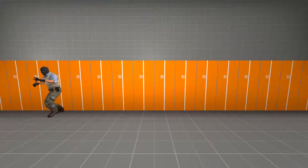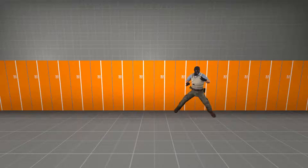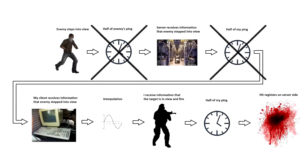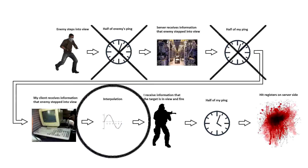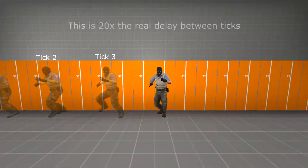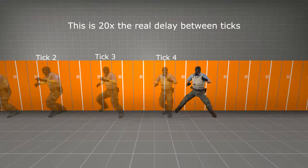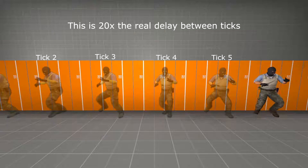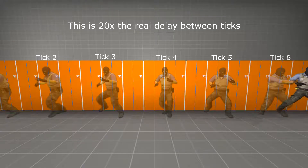When you see a player run smoothly across your screen, what you're really seeing is an interpolated estimation of their position between ticks. To explain, let's first imagine there's absolutely no ping between the player you see, the server, and yourself, so the only delay between perspectives is entirely interpolation. I've exaggerated the delay you'll see in-game by 20 times to make this point easier to illustrate. As the player runs, your client is updated on his position once a tick. On a matchmaking server, that'd be 64 times a second, or about 16ms.